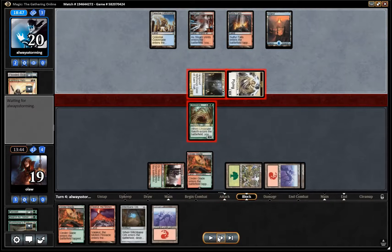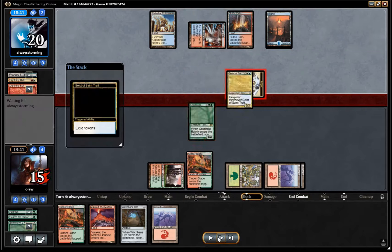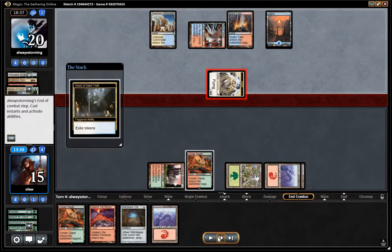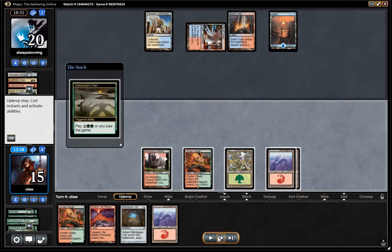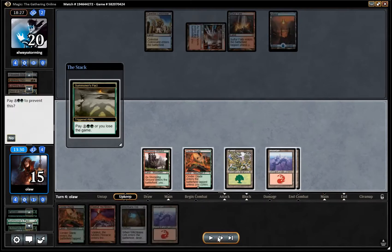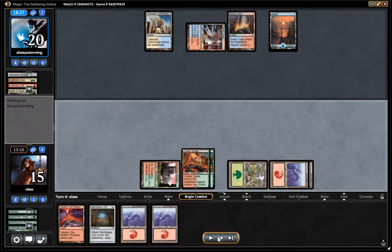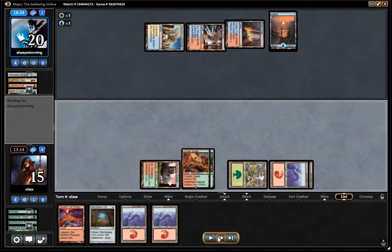Our opponent bolts the Obstinate Baloth — I'm a little bit surprised at that — but the Baloth gets the attack in for four. We do kill off the Geist here, so I feel relatively happy with that. It's a fairly even trade given that we gained four life off the Baloth. As I say, I'm not going to be able to do anything this turn because we are paying for our Pact.